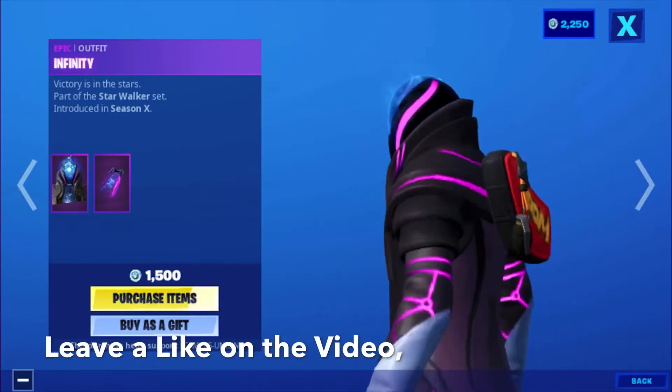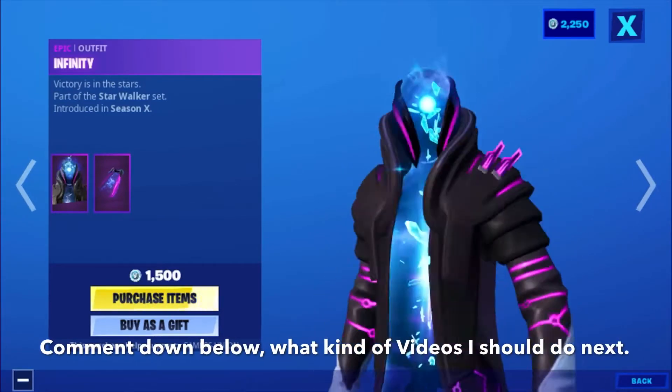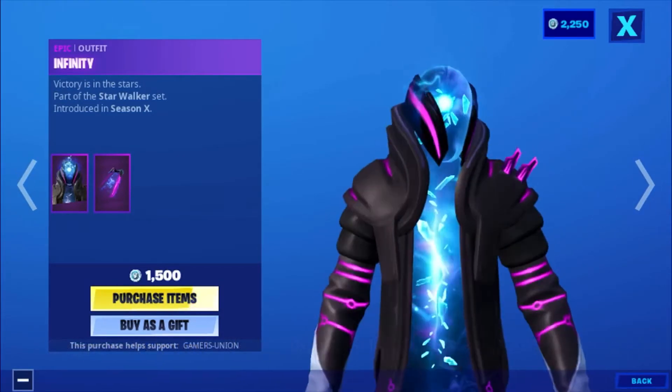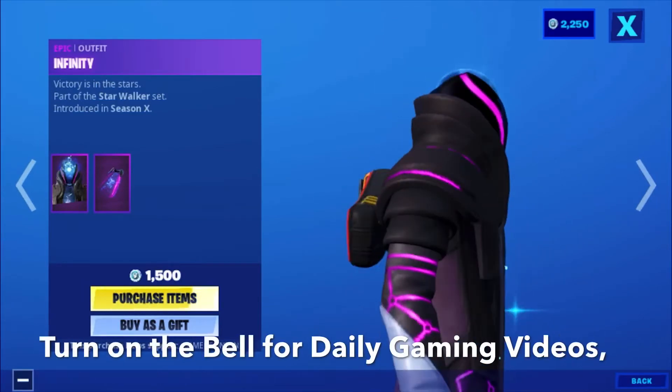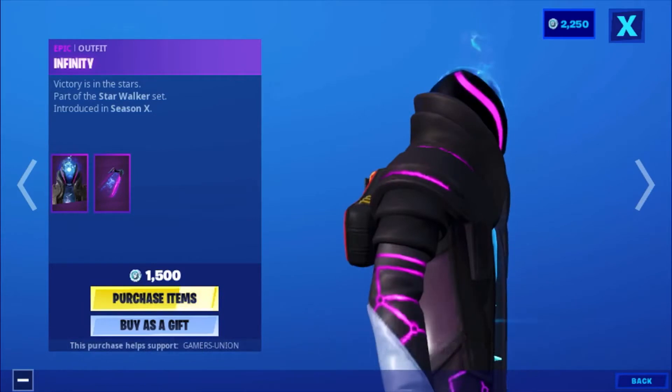Hey guys, Gamers Union back here with another video. Today's video is going to be on the new Fortnite item shop, March 14. First we have the epic outfit Infinity — 'Victory is in the stars' — part of the Star Walker set, introduced in Season X, 1500 V-Bucks.